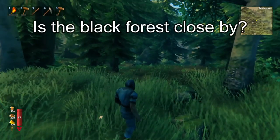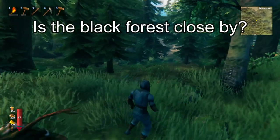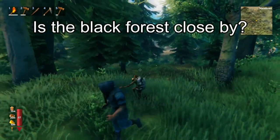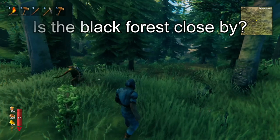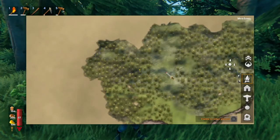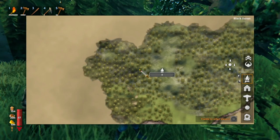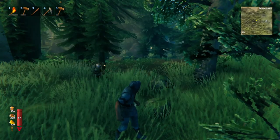The next factor to consider is how close you are to the black forest biome, because most of your progression is actually going to come out of the black forest. If you were to make your base right here, for example, that would be a good spot because it's close to the black forest, which is going to make things easier for you.